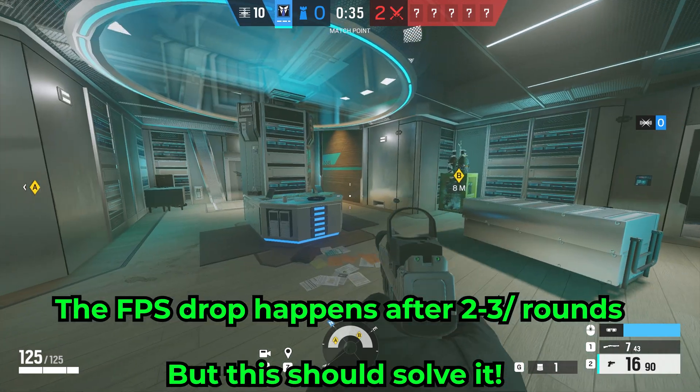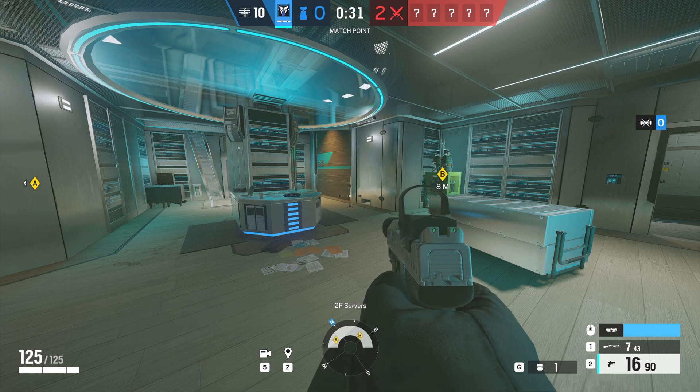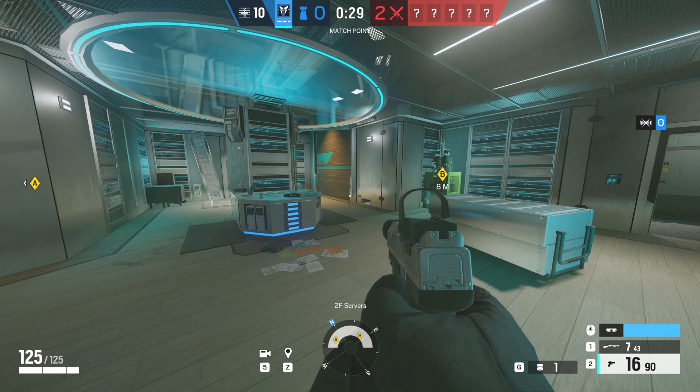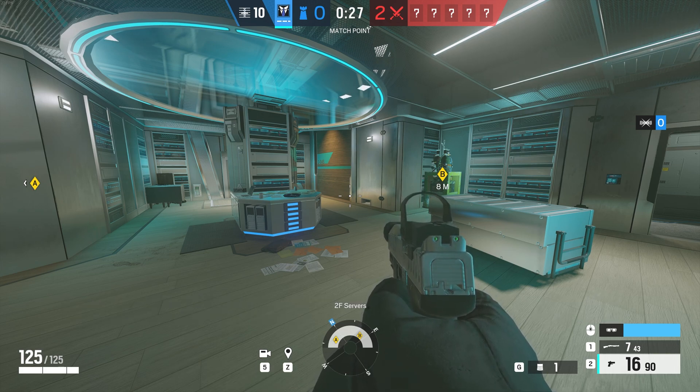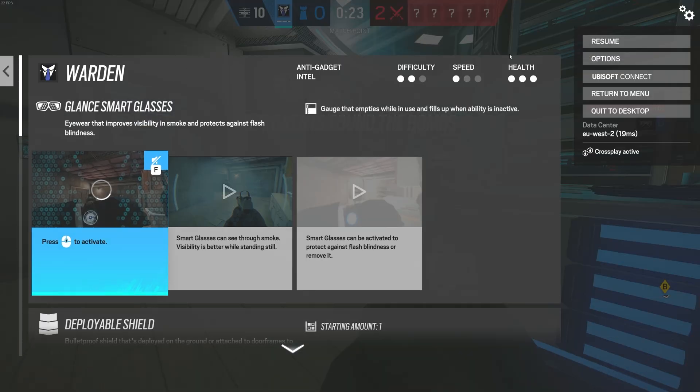As you can see, I'm playing Rainbow Six Siege and my FPS currently dropped to 22 FPS. I have found a quick solution. This solution only works basically until you restart the game, or as long as your graphic settings are basically the same. So if you come to Options, Graphics...